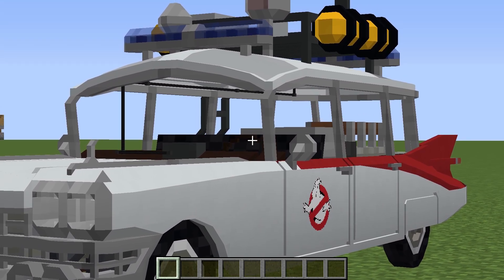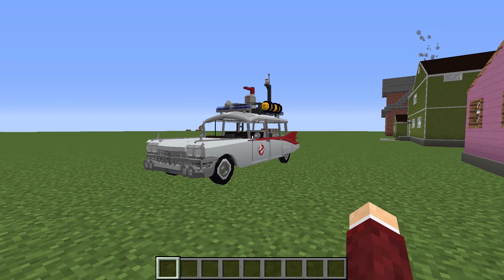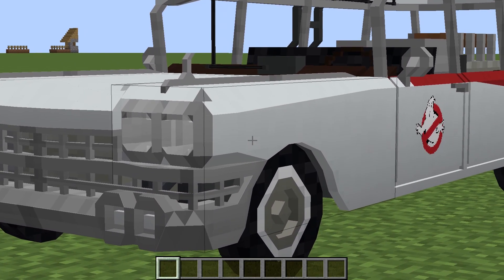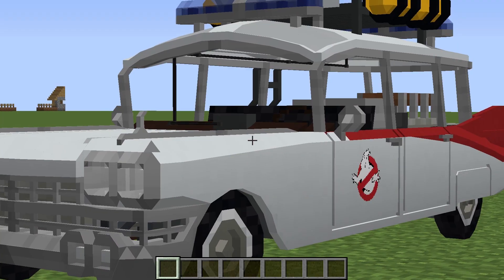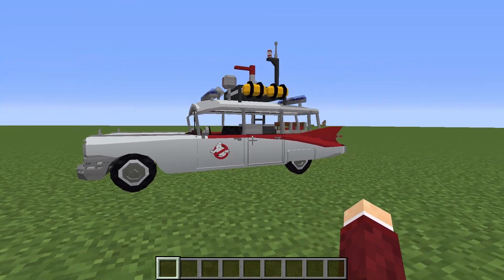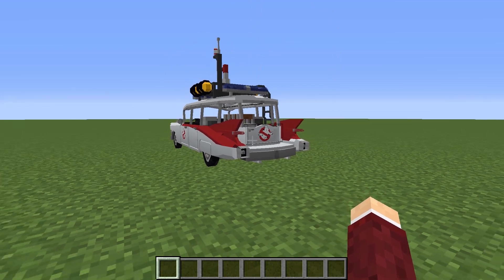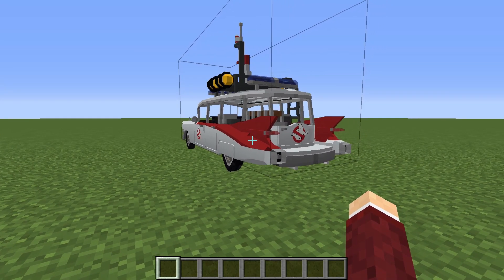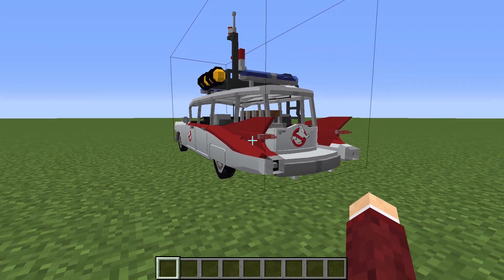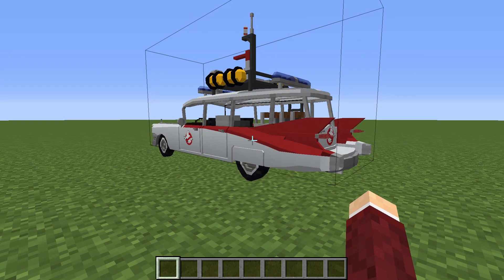That's the remastered Ecto-1. I will be putting the original Ecto-1 model up on the Little Towels website for anyone to download. This one — we'll wait a bit before doing that, because this one is better by a significant margin, if you can tell. Thank you everyone for watching, and I'll see you in my next video, which hopefully won't be too far away. It should come out a lot sooner. Thank you very much and goodbye!